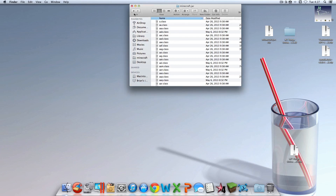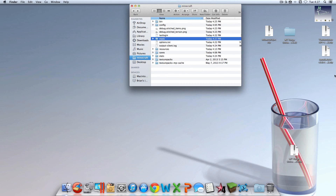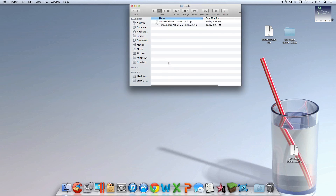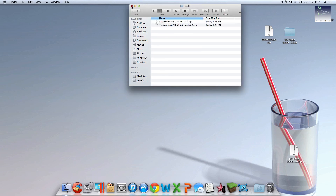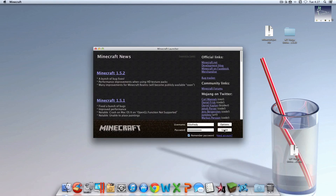Back in your Minecraft folder — with the bin, config, resources, saves, texture packs, etc. — you're going to right-click, make a new folder, and name it 'mods' — all lowercase, no spaces, just like that. Now get the auto-switcher and the BonzAI API zip files and drag them in there. When you open it, they should be right there. You've successfully installed the mod.